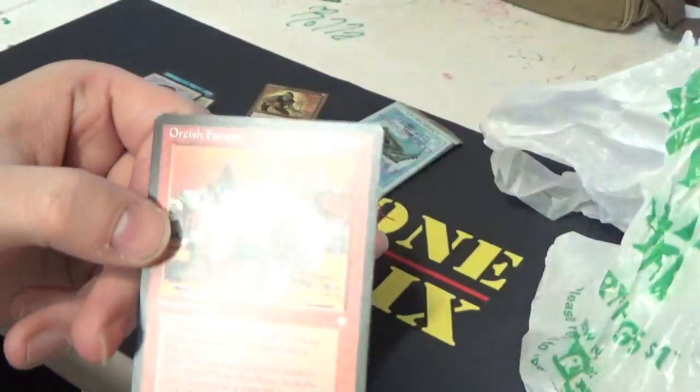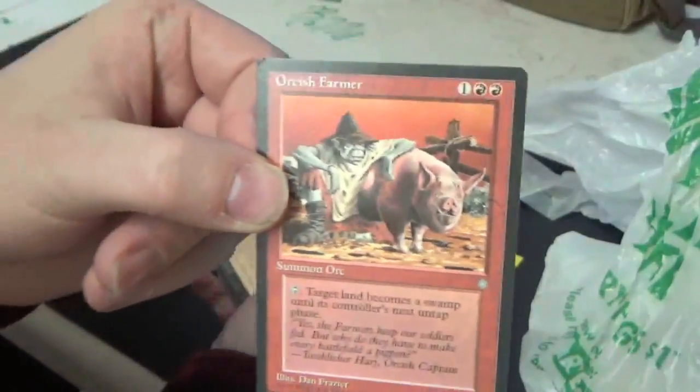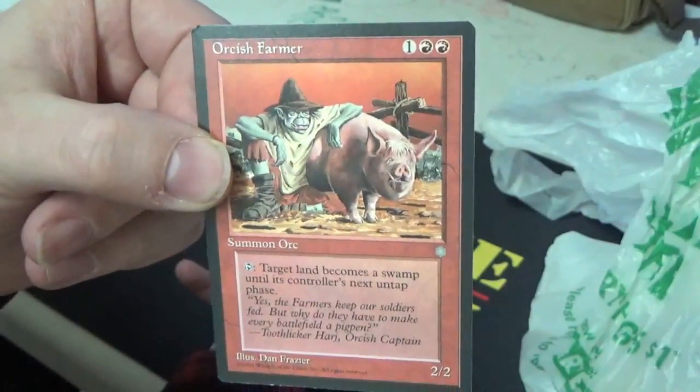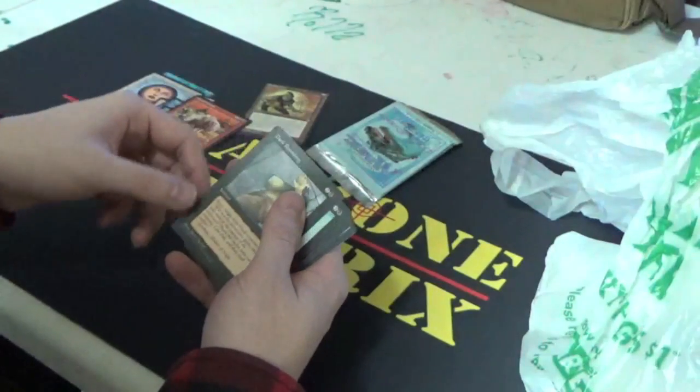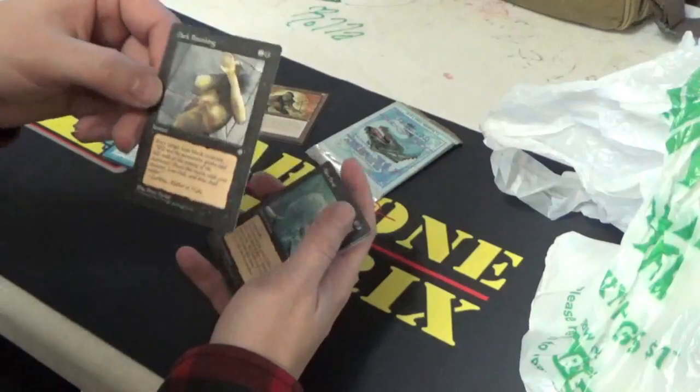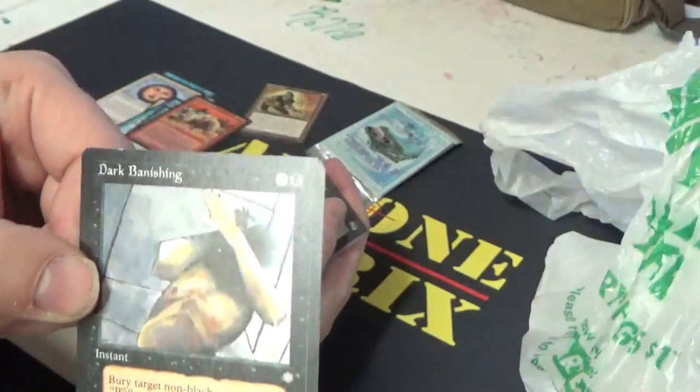The Orcish Farmer. Dark Banishing — I always loved this card, this was OG removal right here. Destroy target non-black creature.